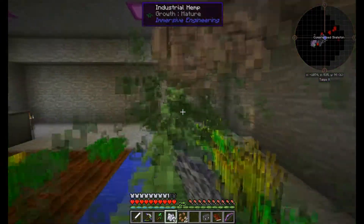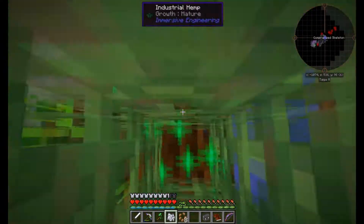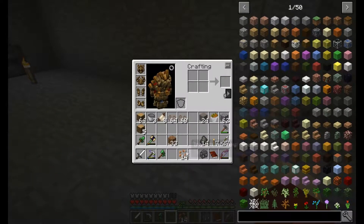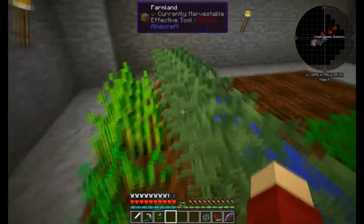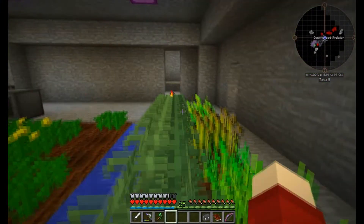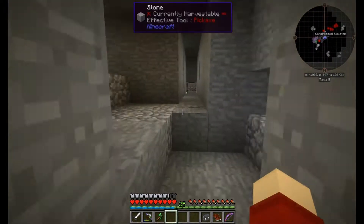At the moment we're going to see if I can acquire enough hemp. I don't think I'm going to — I think I'm going to be a little bit short. I am, yep, I'm a stack short it looks like. I need to get one more stack after these and then I will have enough hemp to make the wind turbine.